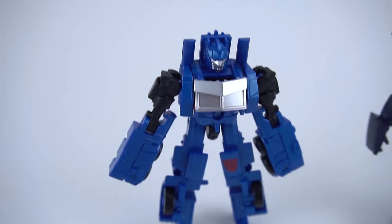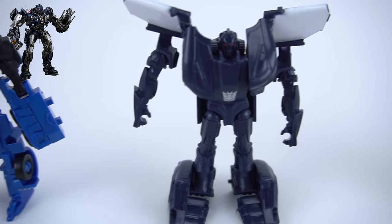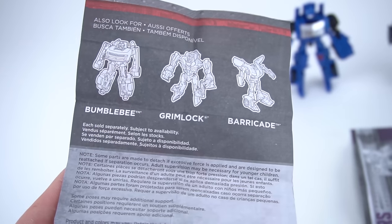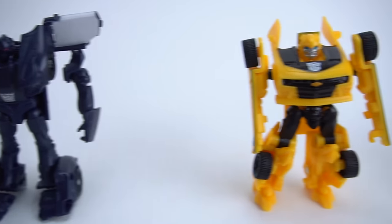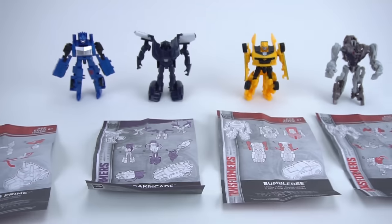All right, so we got them out of the package. Here's Optimus Prime, Barricade, and Grimlock, and they each come with a set of instructions so you can transform them. They also tell you who comes in the other wave. Along with Optimus, we'll be getting Grimlock and Barricade — pretty cool little legion class Transformers. I think it's time to transform them!